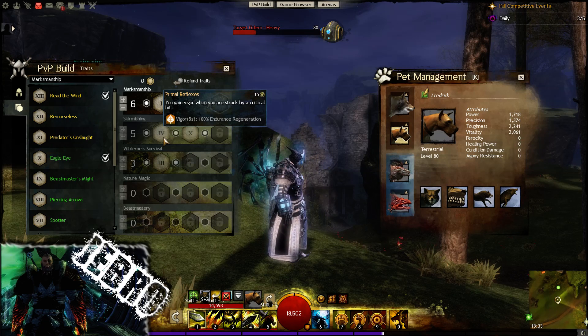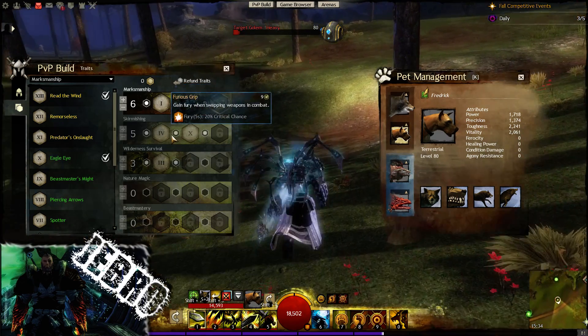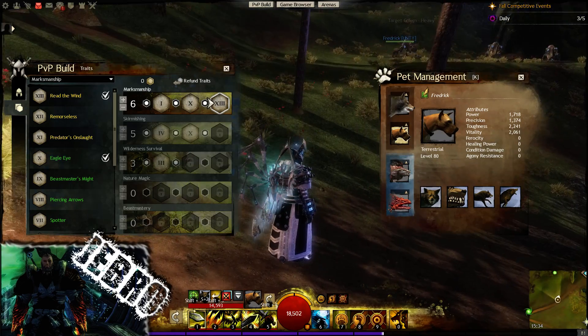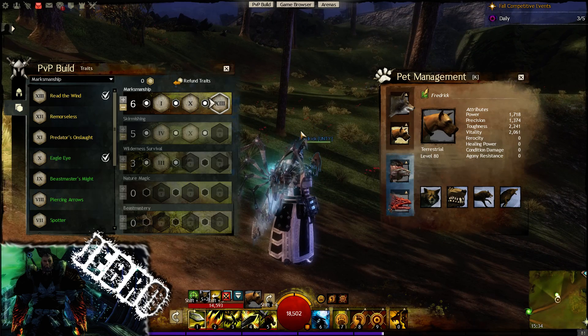Primal Reflexes: gain vigor when you're struck by a critical hit. Nice because you'll be higher on your endurance, which means you can do some more damage and also do more dodging — that's quite obvious. Going over to Furious Grip: gain fury when swapping weapons in combat. So not only are you getting swiftness, you are gaining fury. So you want to swap your weapons quite a lot if you possibly can, to gain that extra fury, which is always beneficial.